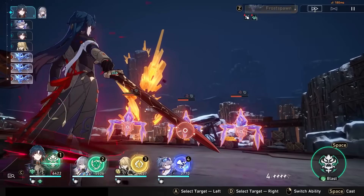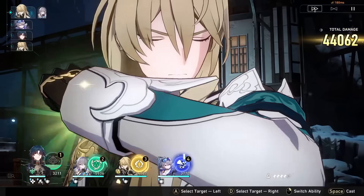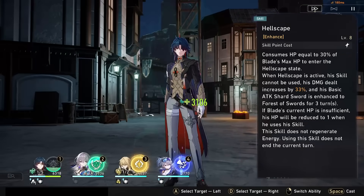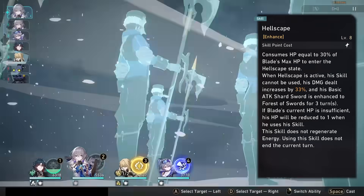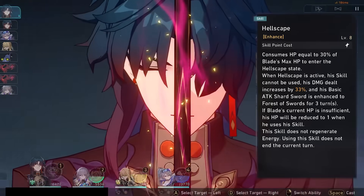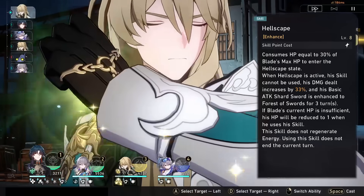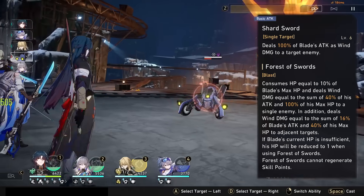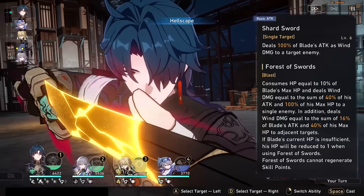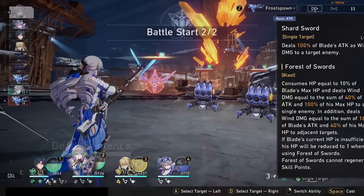He doesn't end his turn after his skill, so you can immediately use your enhanced basic attack. Using his skill or his enhanced basic attack consumes HP, and while you can run him with only a shielder and rely on some of his kit to help him survive, my preference has been playing him with Luocha for some automatic healing procs. His skill doesn't actually generate energy, but his enhanced basic attack will generate 30 energy, so he's still effectively getting the same energy return. His enhanced basic will not regenerate skill points, but it won't eat them either, so Blade goes minus 1 skill point every 3 turns, which is pretty efficient for a damage dealer.